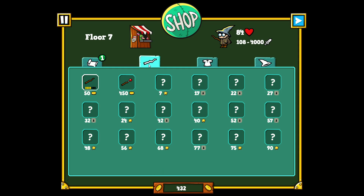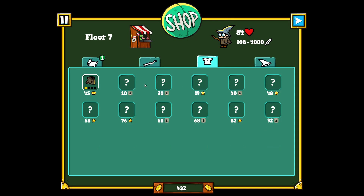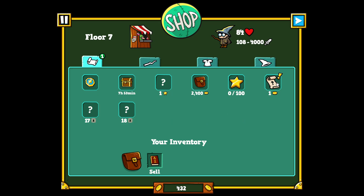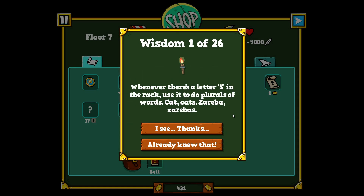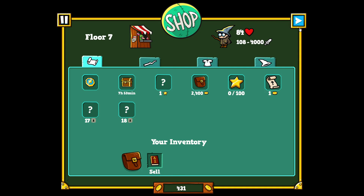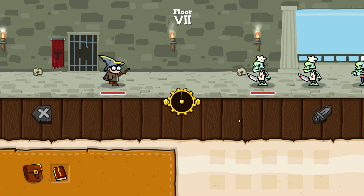This weapon unlocks at seven stars, others unlock based on the floor you reach. One tip for one gold coin: whenever there's a letter S in the rack, use it to do plurals. 'Zareba,' 'zarebas' — what the fudge is a zareba? Okay, I'm going to go now.